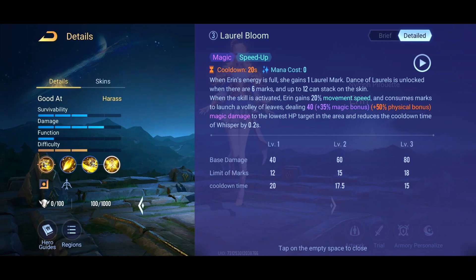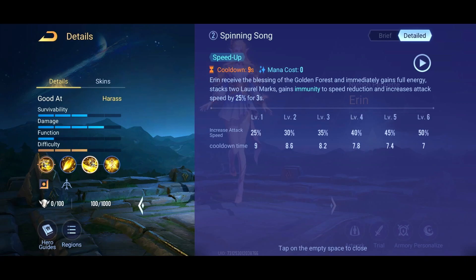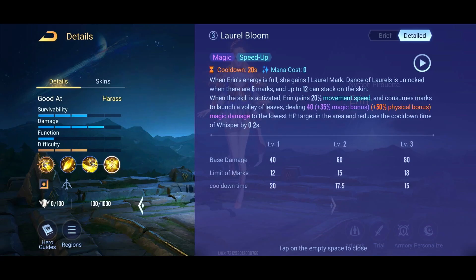She's a pretty mobile hero. That S2 ability is pretty great — don't expect to slow her down. I played Roxy against her and was able to get her with Roxy's ult, but she used S2 and just jumped right out of it. So don't expect to hold Erin down anywhere — if you're going to attack her, you need to burst her down pretty quick.